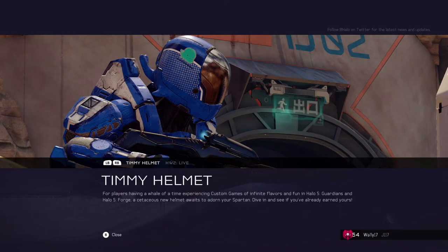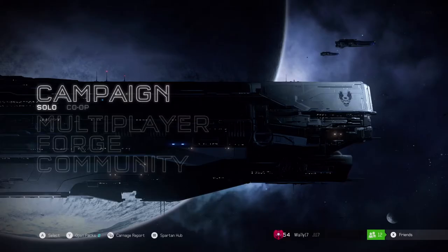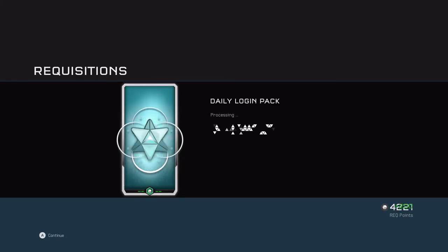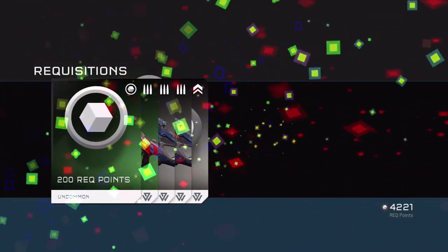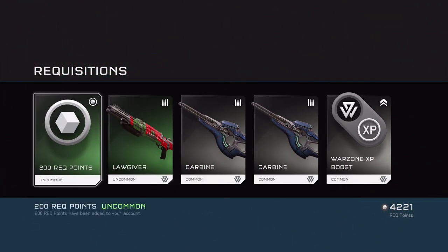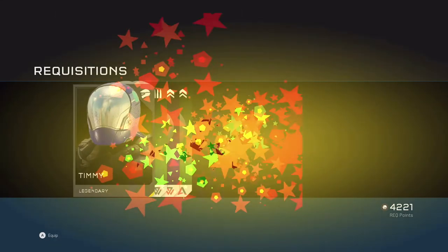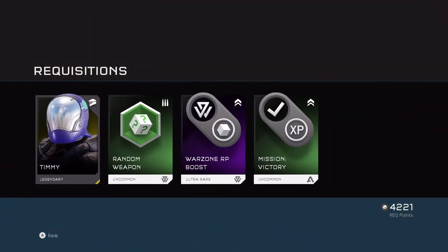All jokes aside, this helmet is not the Golden Warthog of Halo 5, which could only be gotten by mods anyway. Previously, people thought that you had to play 500 games and have time spent in Forge — nobody really knew how to get this helmet. Well, the latest community update came out and said, simple as this: you have to have 50 hours played of custom games, and that's all there is to it.